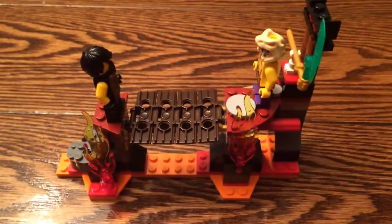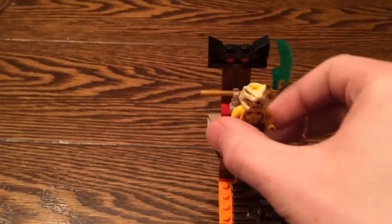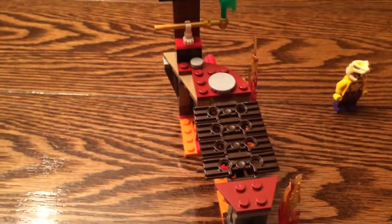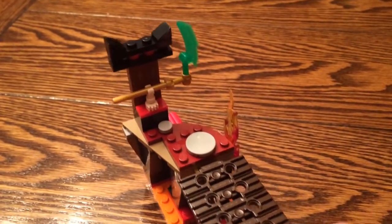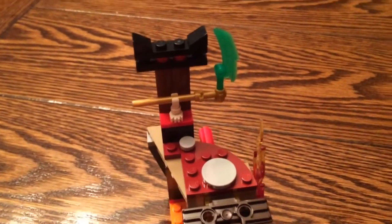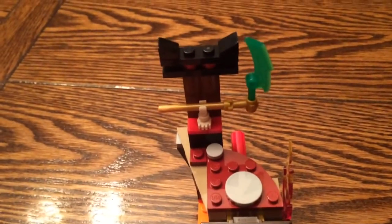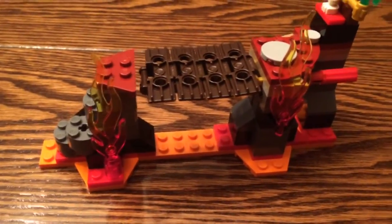Those are the minifigures. One thing I don't like is with the bridge here — they didn't make it so the figure could actually stand on it, or at least loosely, so they could stay on while you want them on the bridge. But it's a simple little build — it only took me a few minutes to build when I got it, and I honestly think it's one of my favorite sets of the whole wave because it's so simple but it's got quite a bit of detail. It's got the orange-red pieces and some pieces up here for the rocks connecting for the bridge, like two sides of rocks.